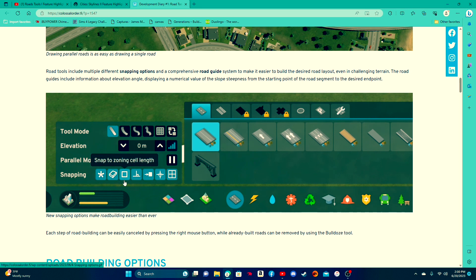It starts with this one, but this one here is what I want to talk about: snap to the sides of a building. What's interesting about that is in the past, in Cities Skylines 1, trying to put a road at the edge of a building could sometimes be really, really difficult and you had to really finagle it to get it to work. Now it seems as though you'll be able to snap to the side of the building and the road will seamlessly connect with that building.